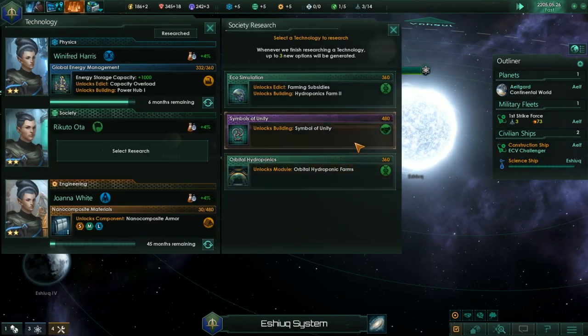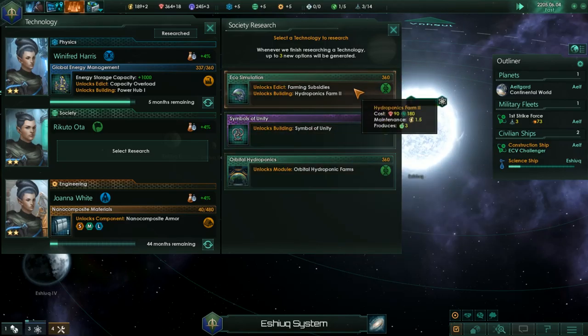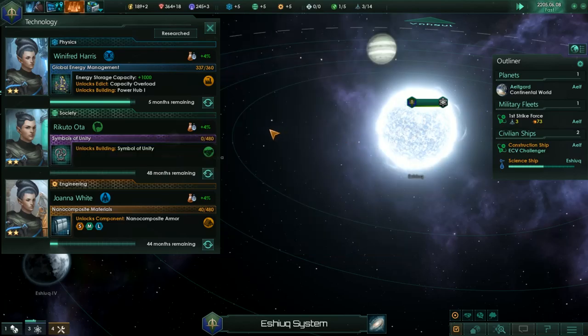New Worlds Protocol finished. We don't really need either of those two at the moment, so we'll take the symbol of unity.